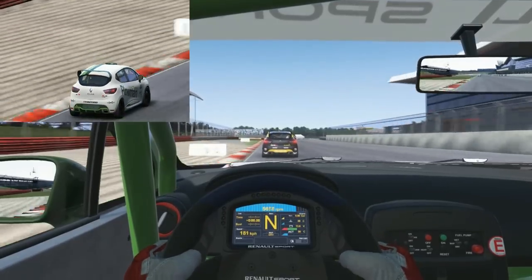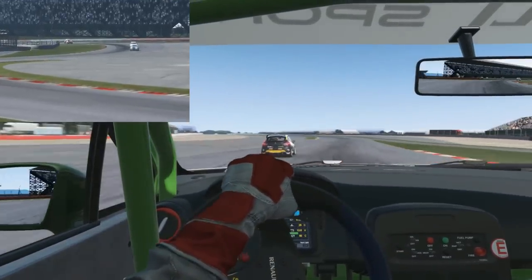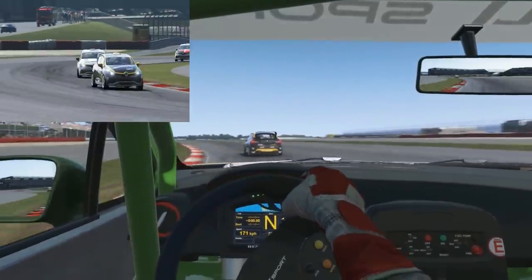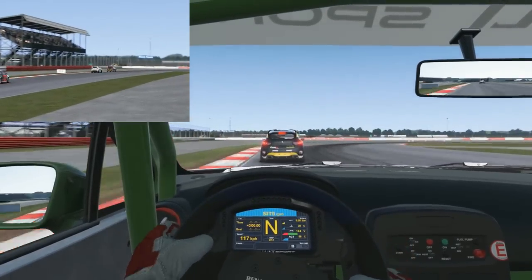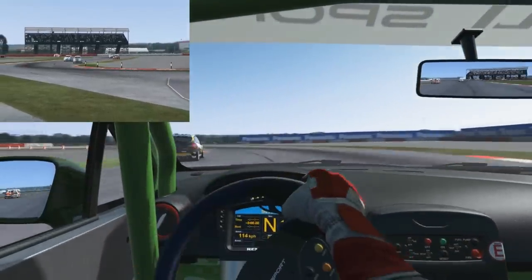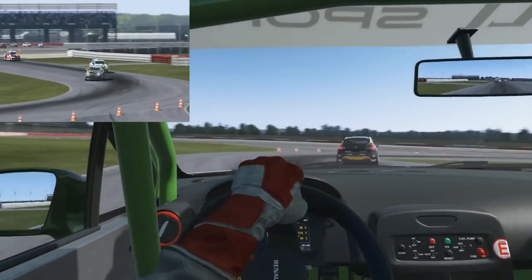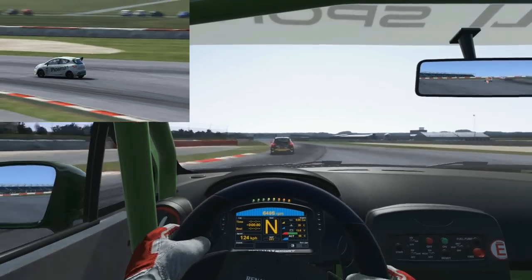Heading into the first corner, I normally get a quick jab at the brake just to get the front end turning since we've been struggling with understeer. We've been playing with the settings so much due to the championship — the next race is at Donington Park this weekend. Since we've been driving them quite a lot, we're not used to this much understeer in these little front-wheel-drive monsters. Really fun to drive, fun battles.